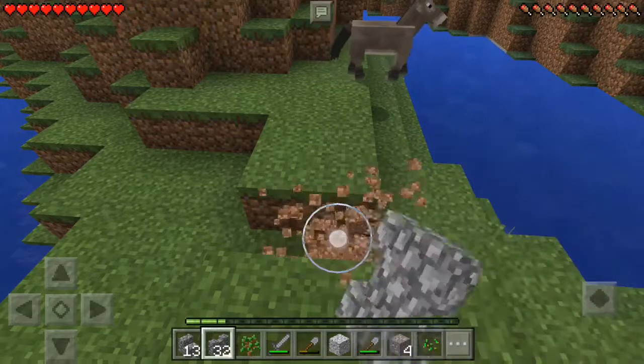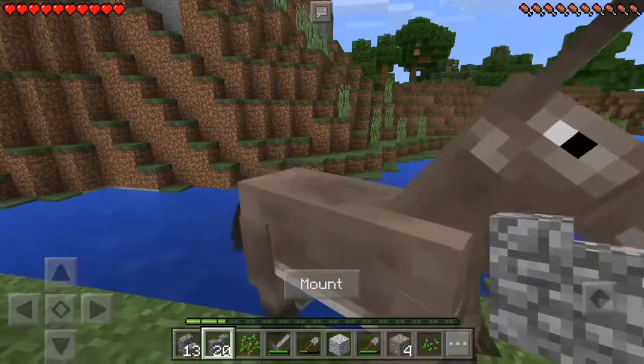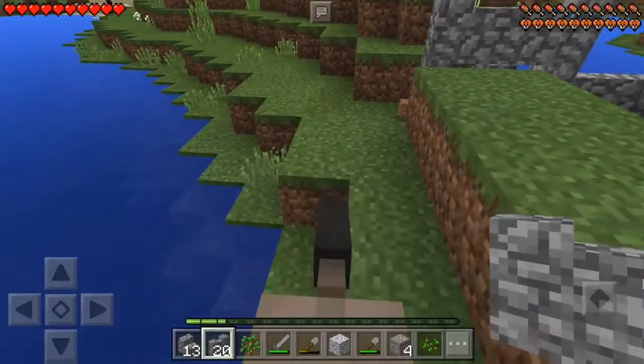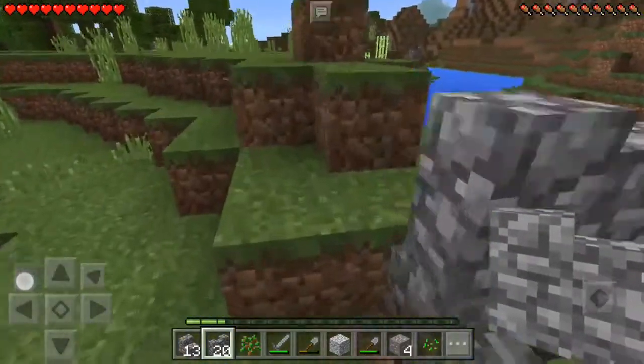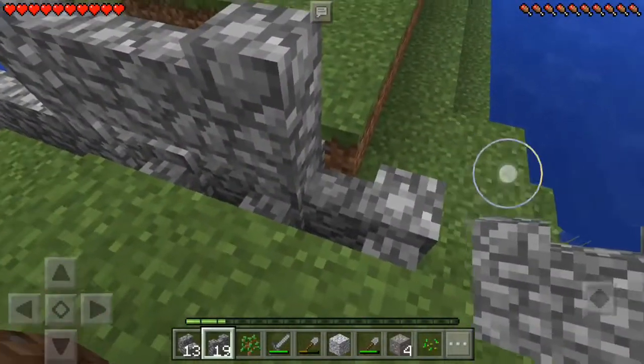Hello, donkey. I'm just putting fences over here, donkey. Maybe I'll ride this donkey. Oh look, the donkey loves me. Nice donkey. Come over here, donkey. You going to come over here, donkey? No? Alright. You're going to get trapped over there then.